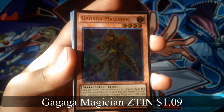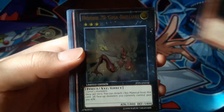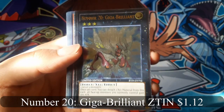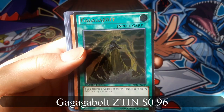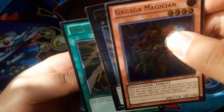Gagaga Magician Ultimate Rare — looks really cool. Gagaga Brilliant Ultimate Rare. And Gagaga Bolt Ultimate Rare. These three are the guaranteed cards.